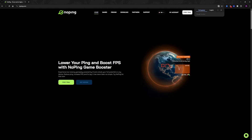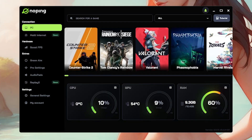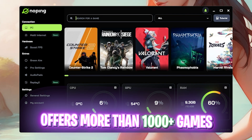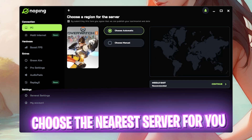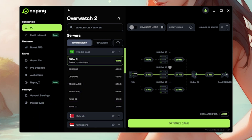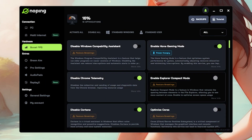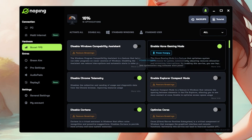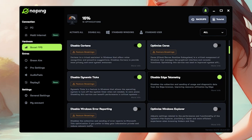The next step is fixing ping, packet loss, and network issues using NoPing — download link for a seven-day free trial is in the description. Open the software, search for Overwatch 2, click on the game, then click Choose Automatic so it selects the nearest region to you. Click Continue and it will show the server with the lowest ping. Click Optimize Game for a one-click connection straight to game servers, fixing ping, packet loss, and network stuttering.